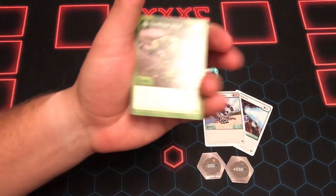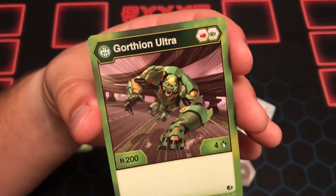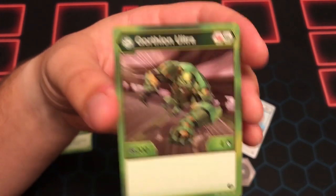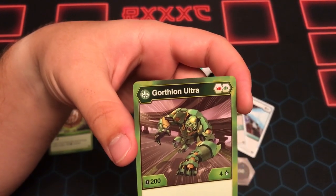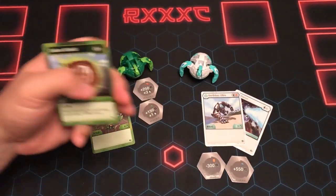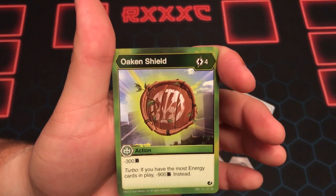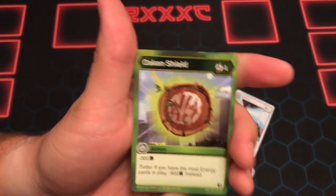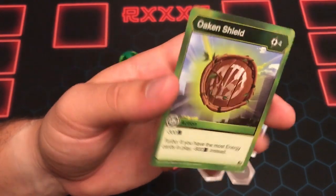So let's look at these guys. Goritheon Ultra Ventus — he is a Red Fist, Green Fist as you just saw, for 204. What do we know about the evolution for him? He's going to look up the evolution so we can give you some detail on that. But Oak and Shield — 4 cost for minus 300, and if you have the most energy cards in play, it's minus 900. That is one of the pretty decent Ventus cards.